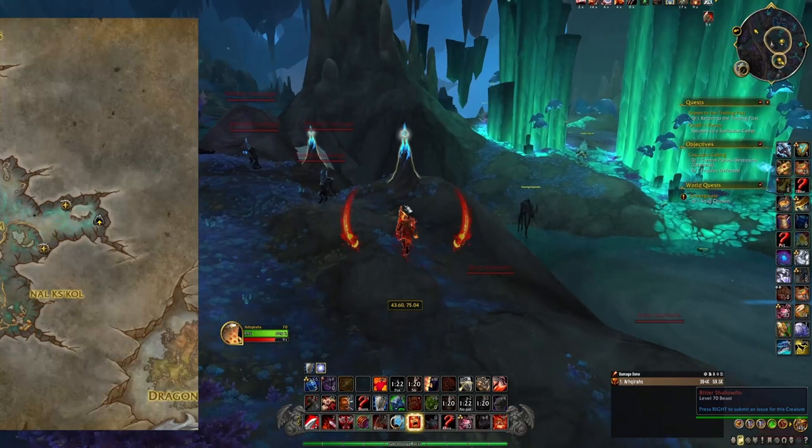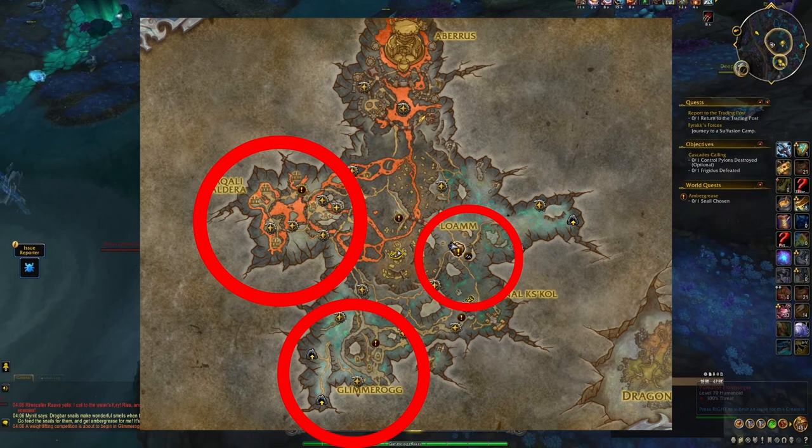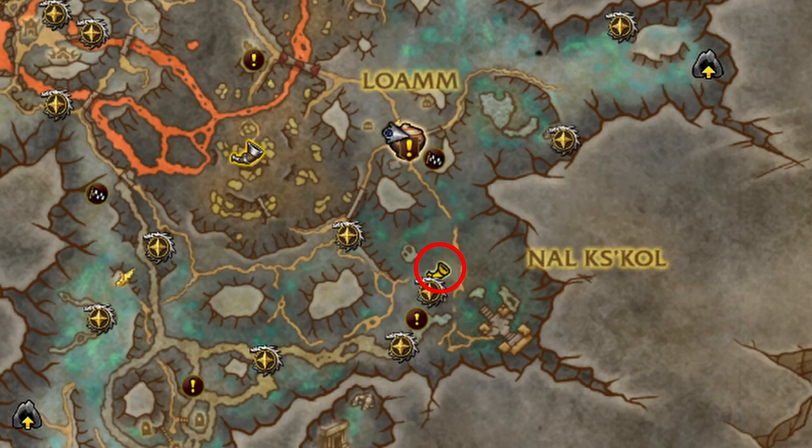You can find the rare events pretty much all over Zaralek Caverns — some in Glimmerock, some in Loam, some at the Sakali Caldera and some around Abaris. They can be completed daily and will be marked on your map with a little horn icon when you're close to an ongoing event.